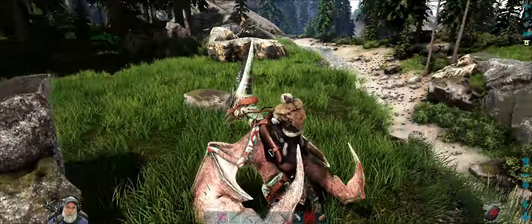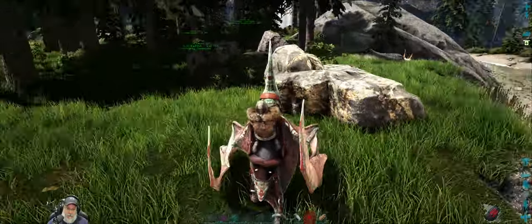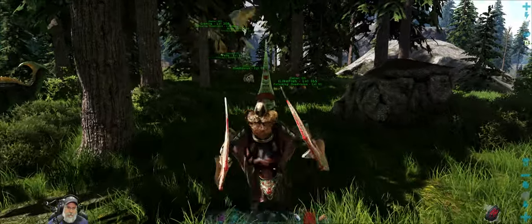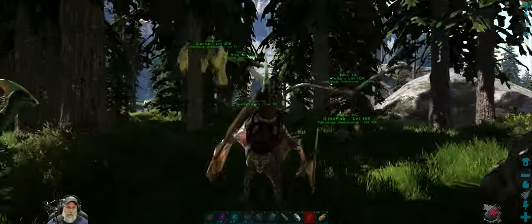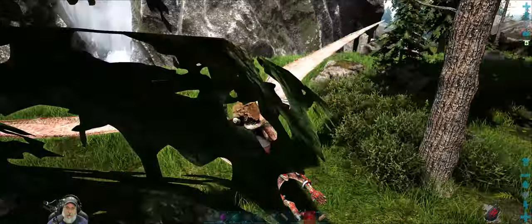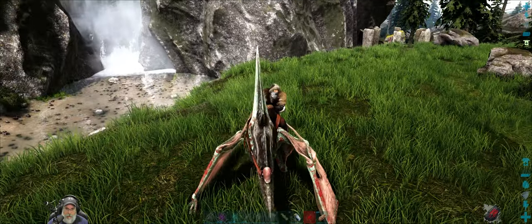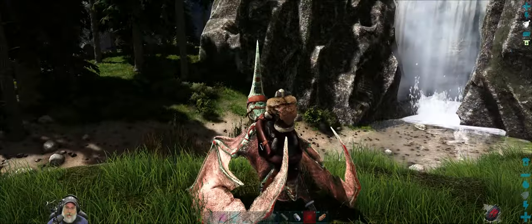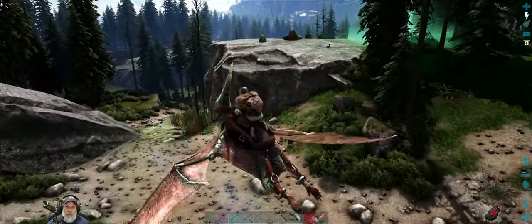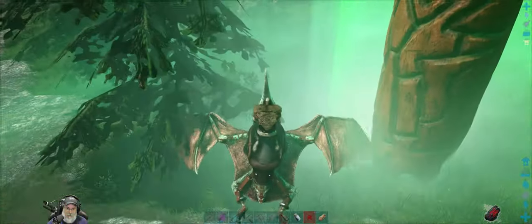I'm thinking the main building goes right here because it's really nice and flat. We'll lose this metal node but that's okay — there's plenty of other metal around. This whole area is just absolutely amazing in terms of being flat, so it'll make a nice big yard. We've got water right there so we'll be able to set up irrigation for farming. It's looking really good.